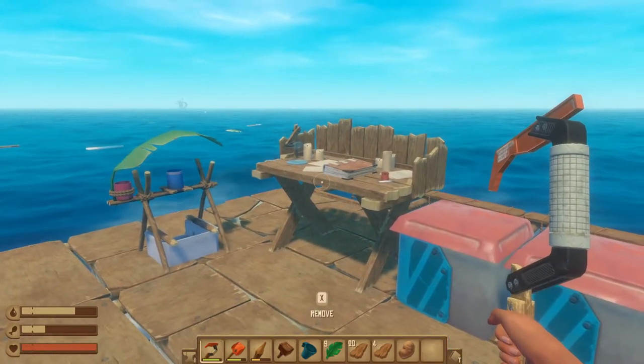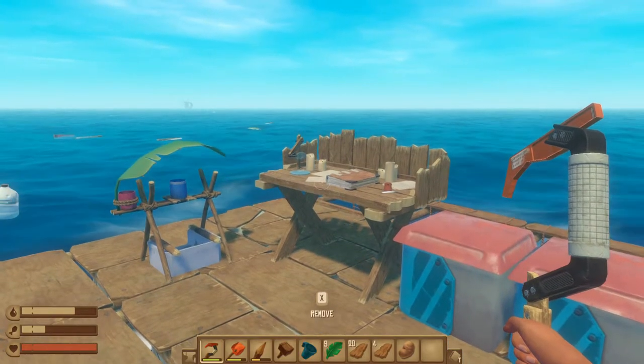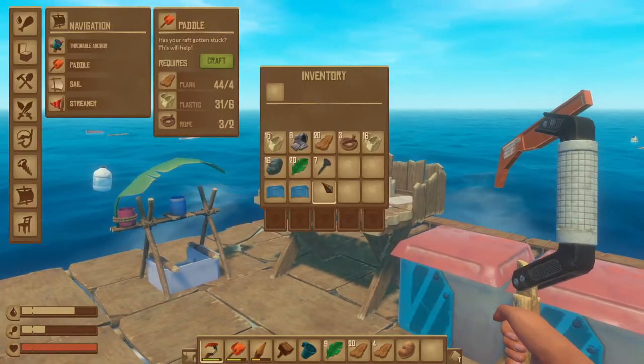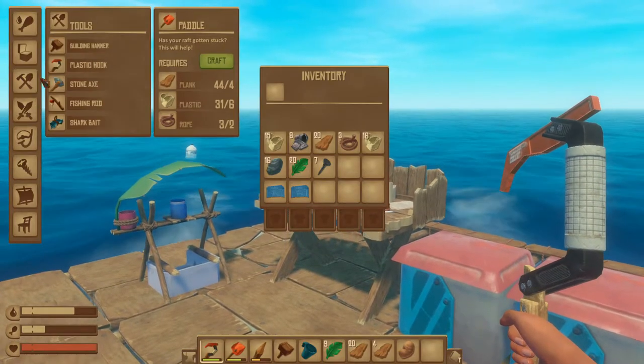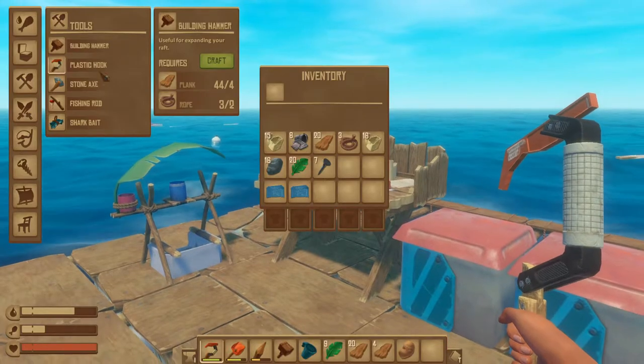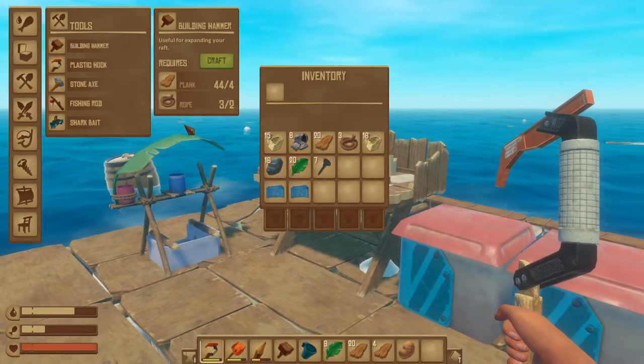The first thing you're gonna want to make if you have not made it already is a building hammer. This building hammer is going to be your friend for life when it comes to building in raft. Let's go have a look at how much the building hammer costs — it costs four plank and two rope, which is not expensive at all.